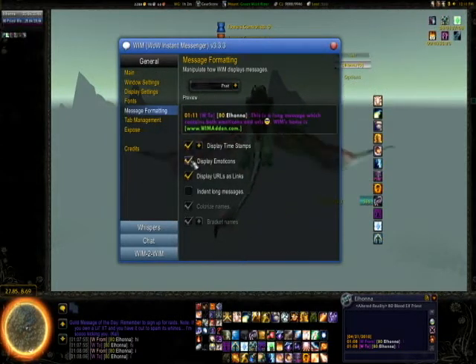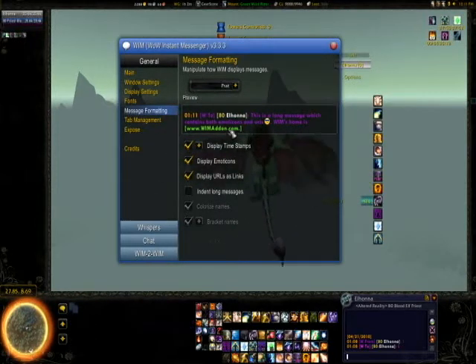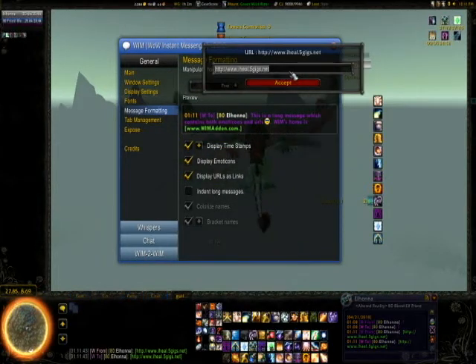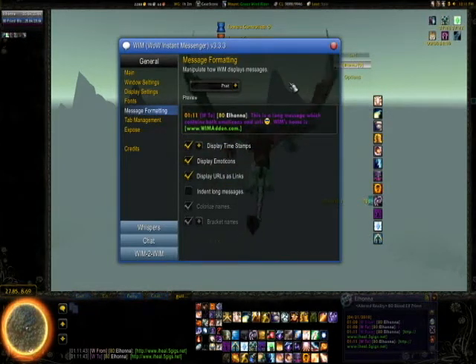Here we go for message formatting - this is what it looks like. I do have my timestamps displayed, but you can get rid of that. You can display emoticons or not, and display URLs as links or not. Also, other people who are using WIM - you can see when they're typing, which is pretty cool. I typed in a URL like http://www.iheal.5gigs.net and I can click on that - voila - and Ctrl-C to copy it right into a browser. That's pretty helpful.